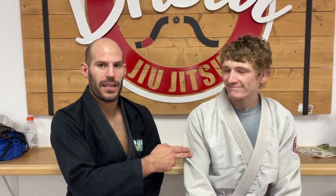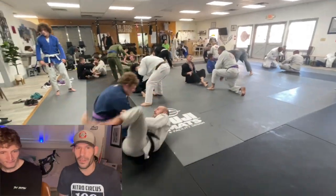Hey guys, coming back at you with another episode of Rewind the Roll, episode 4, this time with John Wick and the Gi. You're gonna watch me and him break down our roll that we had just a few moments ago. A lot of passing scenarios, a lot of sweeping scenarios, and we're gonna get a glimpse into each other's game. I hope you guys are able to learn something. It's a lot of hard work and a lot of tactics.